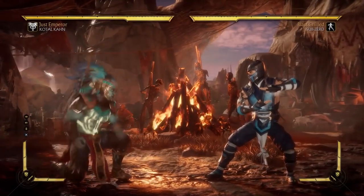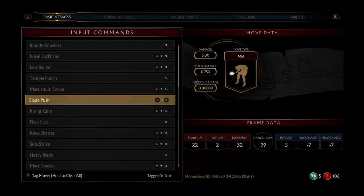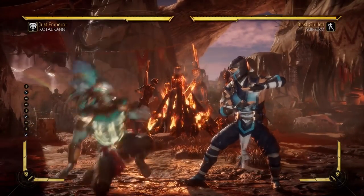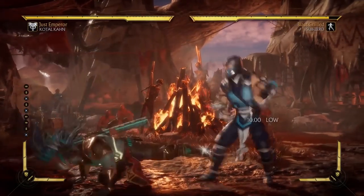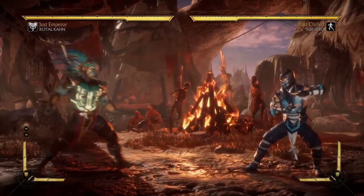Instead of his down one, you should use his down three, which is actually decent. Down three is nine frames on startup — two frames slower — but in terms of range, low profiling, and distance, everything is much better. So definitely go for this. And as you saw, he can still tick off of that, which we'll go into later.